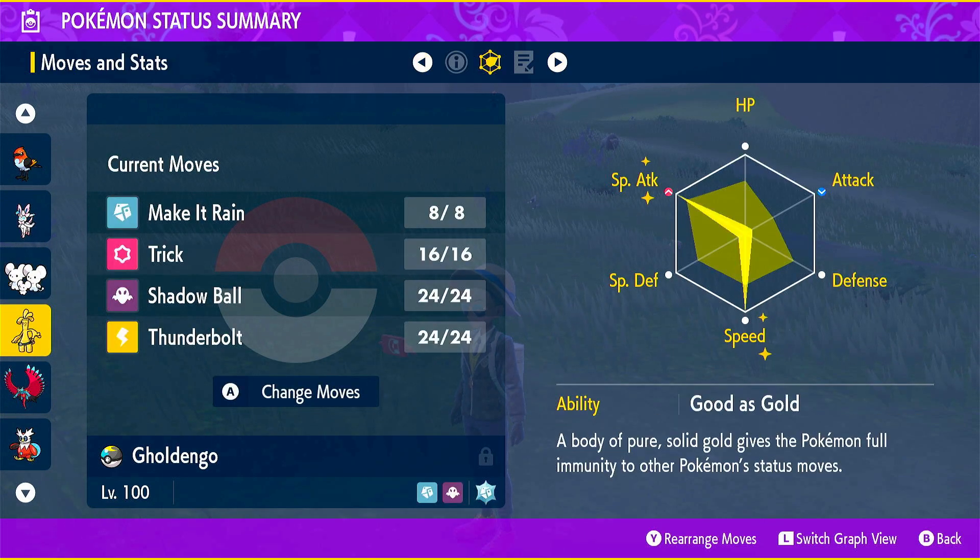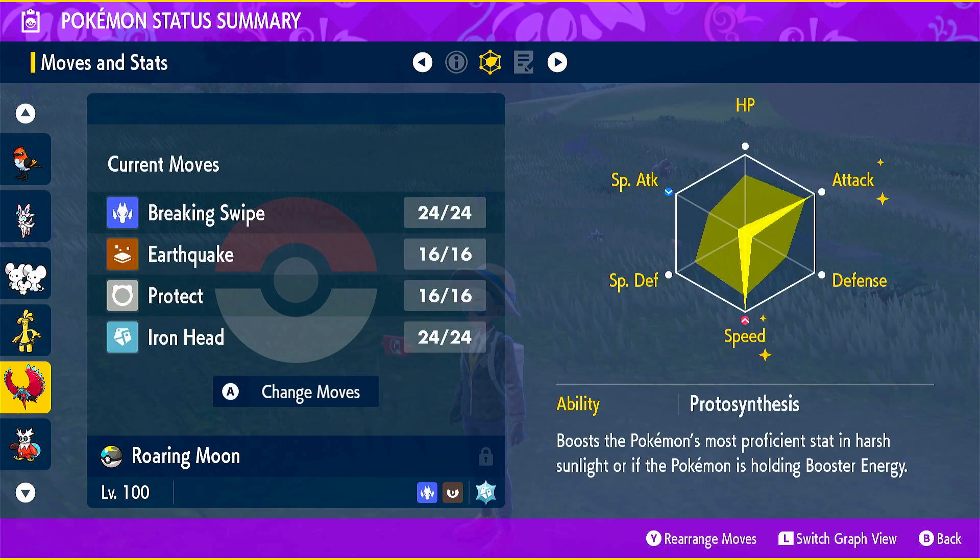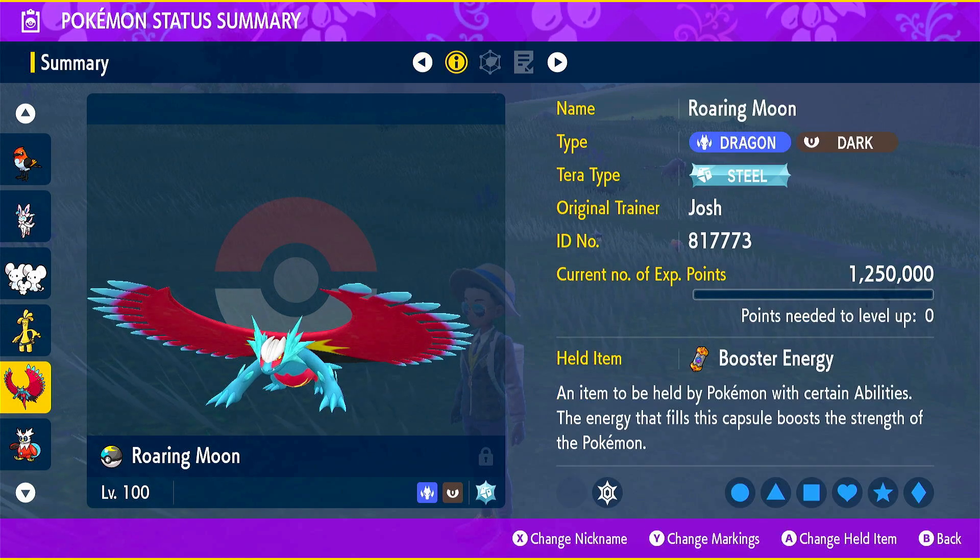Goldengoo with Choice Specs, Make It Rain, Trick, Shadow Ball, Thunderbolt. We have Rillaboom with Booster Energy, it has Grassy Glide, Earthquake, Protect and Iron Head, Tera Steel.